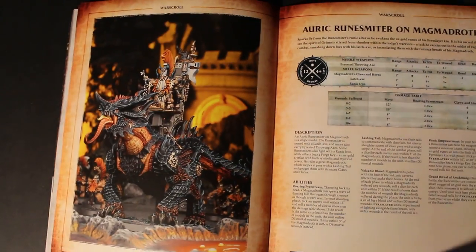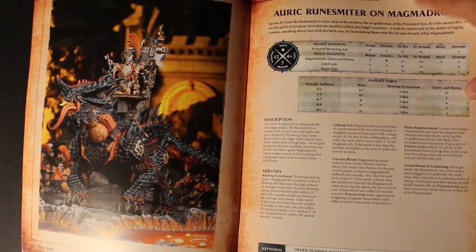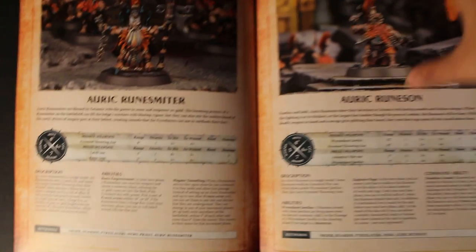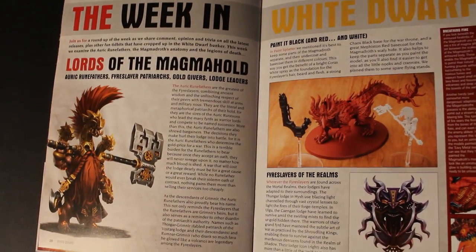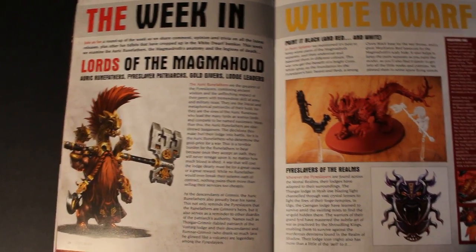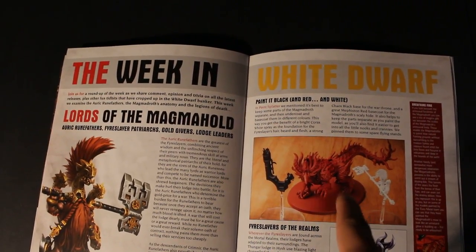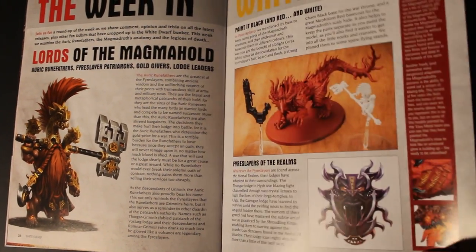Then you've got your battle scrolls for your Fyreslayers characters on Magmadroth as well as on foot — so that's cool. You can just get this magazine and have your guys ready to go without having to have the tome. In the back, I like This Week in White Dwarf because it gives you a little extra opinions on design concepts and some tips — like keep your pieces of your models separate, build them in sub-assemblies.